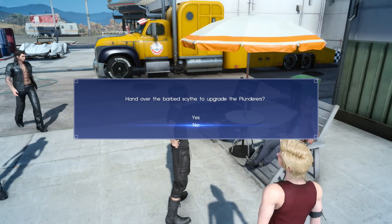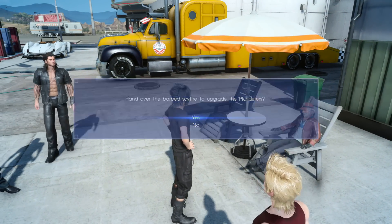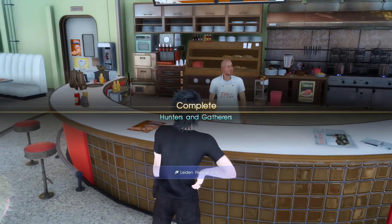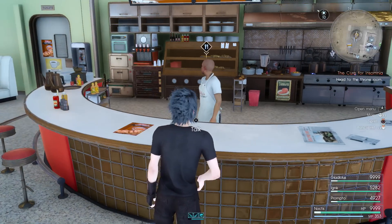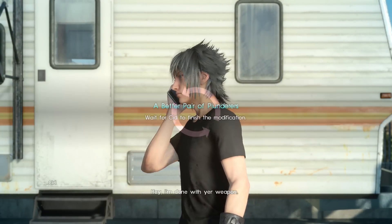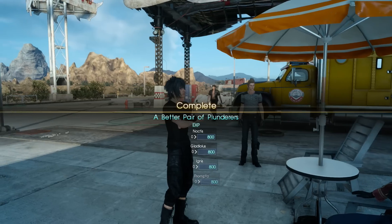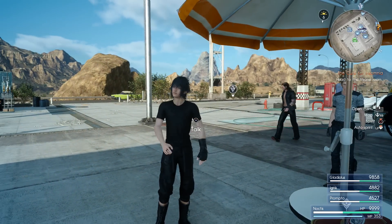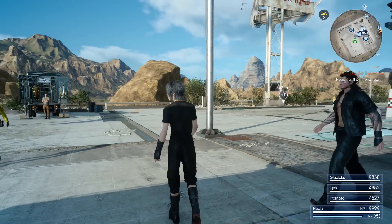Once you've got the Barbed Scythe, go back to Hammerhead, talk to Sid, and hand it in. You'll get a side quest — rest at the caravan or wherever you want, and when you wake up you'll get a call from Sid. Go pick the weapon up. Like the Force Stealer, this weapon also absorbs elements if you kill enemies with it, so it's a pretty good weapon to have.